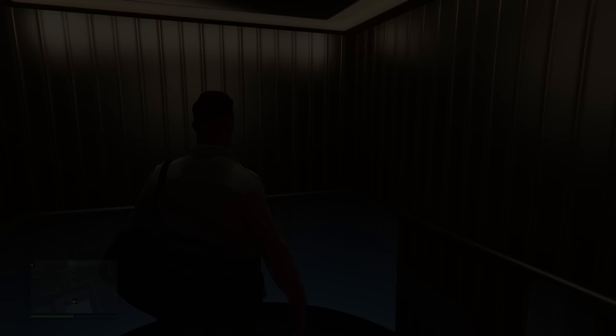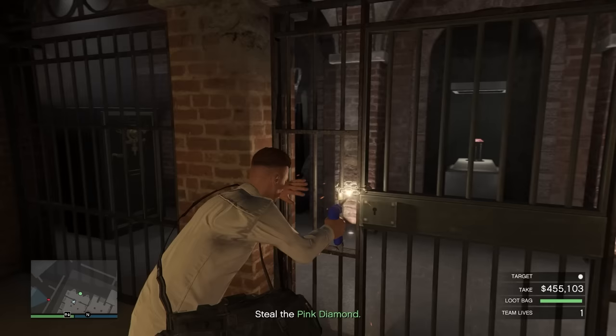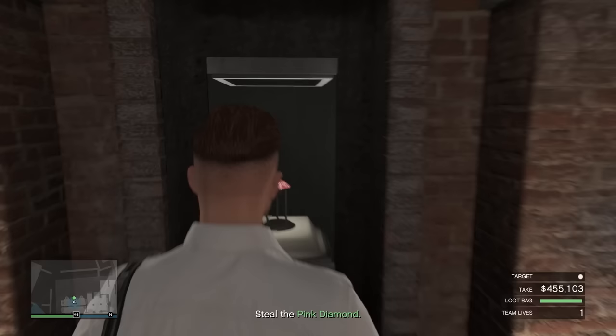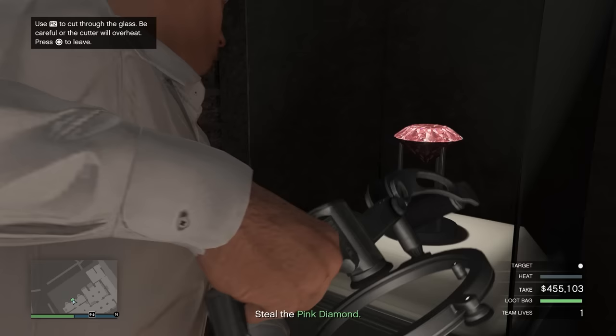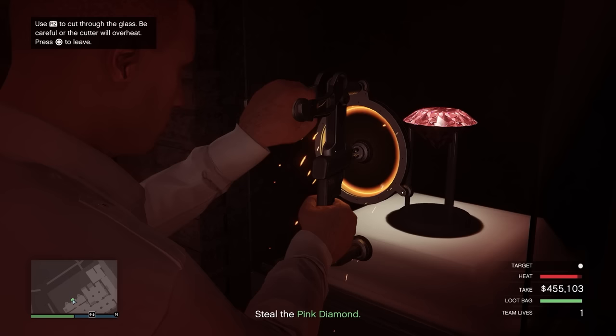Now we're heading into the basement. By the way, to get hard mode: once you complete the heist there's a cooldown for solo players of about two and a half hours. If you do the heist again within a 45-minute window after that cooldown ends, you activate hard mode, which gives a 10% buff on all the money you make — really good. It also adds an extra fingerprint panel. There are a few more guards but it doesn't affect the route we take whatsoever.